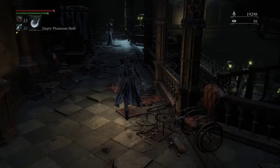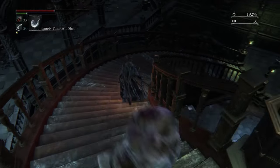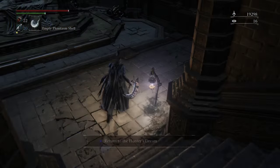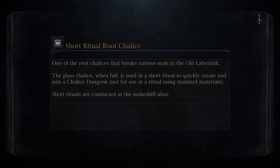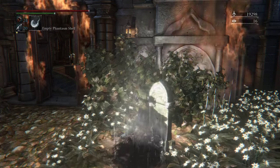Now once you have the key you're just going to have to go all the way back to the podium. Anyway you go this way. Back to the stream. Okay, and from this part you're just going to go to the prison, in which case you're going to have to go to the underground corpse pile, or back where you fought Ludwig.